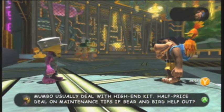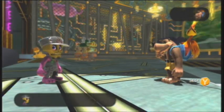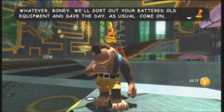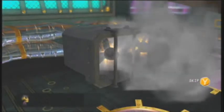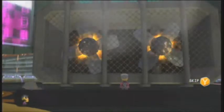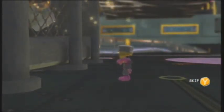Mumbo usually deals with high-end kit. Half price deal on maintenance tips if bear and bird help out. Give me something better than that. We'll sort out your battered old equipment and save the day as usual. Come on, Banjo — we're going to do it all in style. Fans usually cool down the bluer, but stupid fans not blow. Now I must use glubber to cool fans before the time runs out.